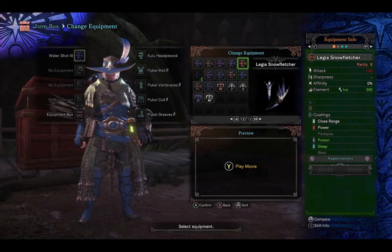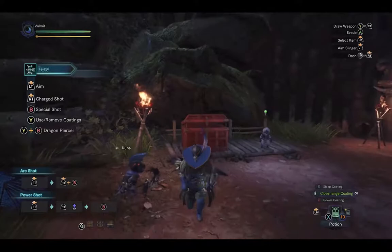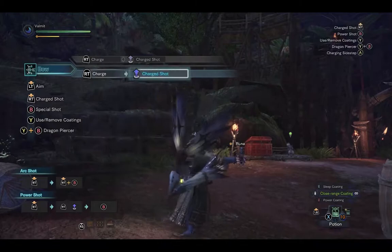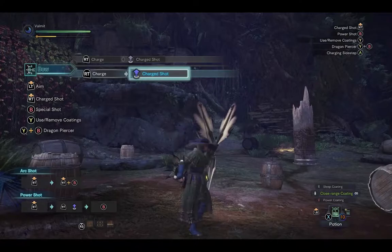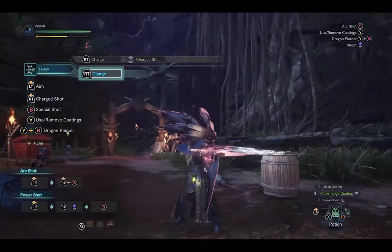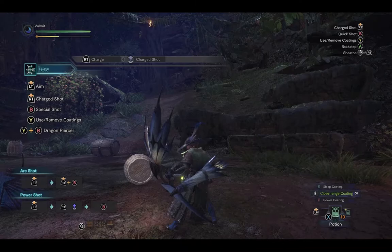Next we're going to a very nice design bow — the Legia Snow Fletcher, the last bow in Legiana's bow line. You can see it's a new unique model of its own: splitting limbs out from the sides, nice diamond designs, and the wings kind of coming back too. It is a superb looking bow. When World did do unique designs for the weapons, they did them very well. And I think that's where a lot of the disappointment is with Iceborne — they felt like there was so much potential but they just did the base look dress-up.